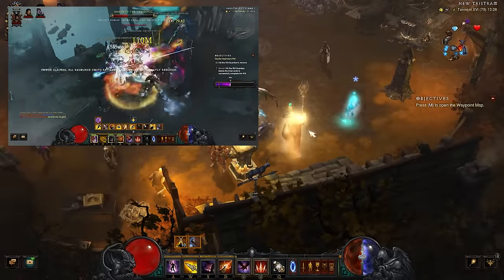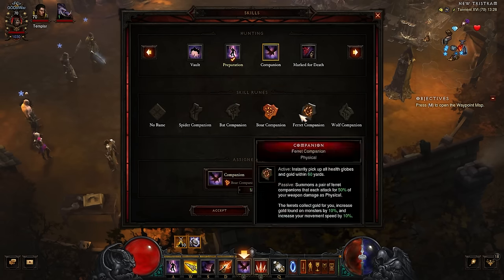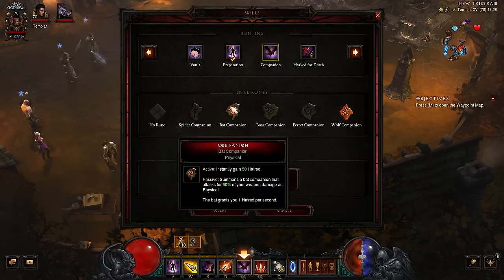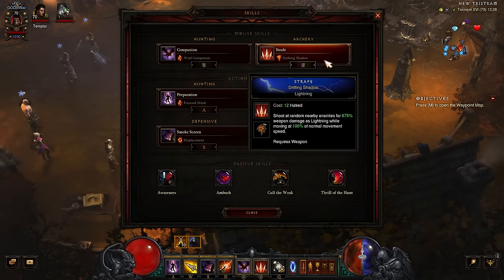That covers the gear, so just having a look at the skills. I've got the Boar Companion on for the damage reduction. To squeeze out a bit more damage, Wolf Companion is probably the meta choice. I like being tanky though, so I've got the Boar Companion on — perhaps that's a swap I should make on this build.